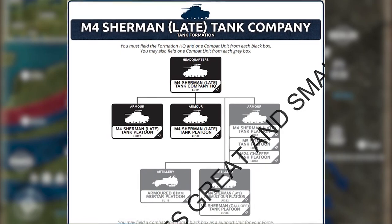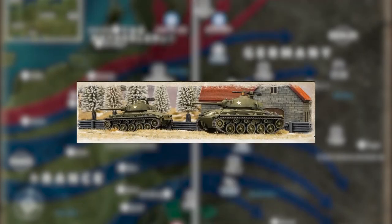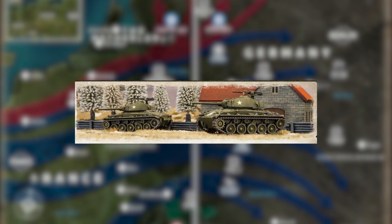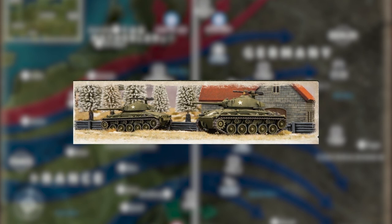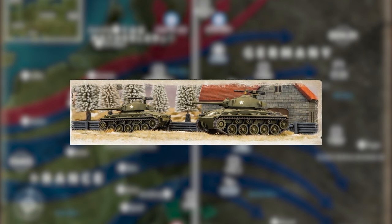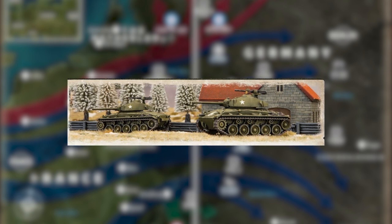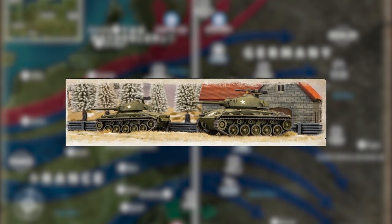Scrolling on, we have the M24 Chaffee Tank Company — the non-veteran version. It's laid out exactly like the veteran version as far as the platoons you can take. The primary difference is these guys have a Blood and Guts last stand of three plus, so their last stand is a little better, but they're hit on threes, don't have Yankee Ingenuity, and their skill is just four plus across the board.